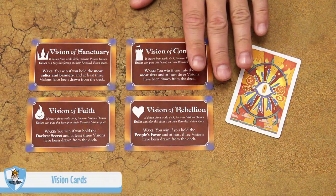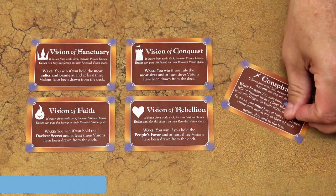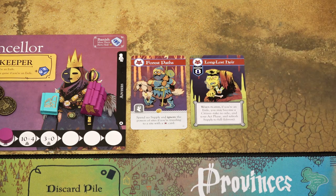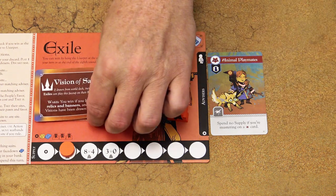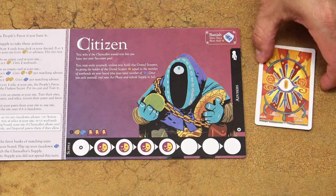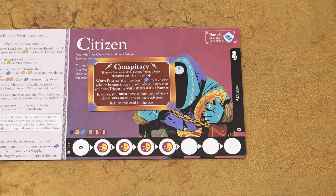There are five vision cards in the game: four true visions and one conspiracy. When you draw a vision card you may either place it face down to your advisors or discard it. Only exile players can play a true vision card face up on their player board — this is a revealed vision and it doesn't count as an advisor. Any player can play the conspiracy vision card face up if they fulfill the condition on the card. The conspiracy is not a winning condition — it just allows you to steal a banner or relic from another player.